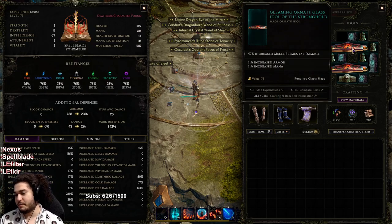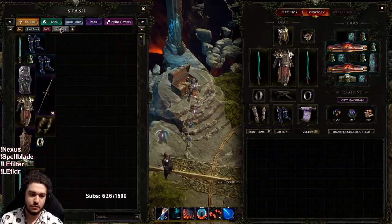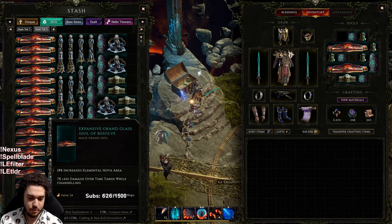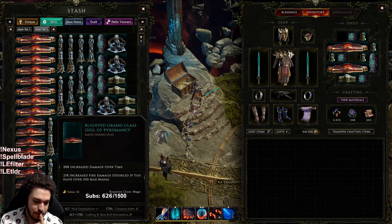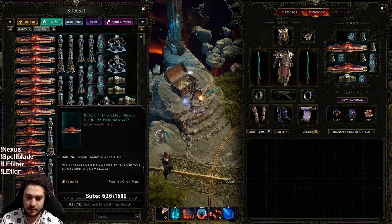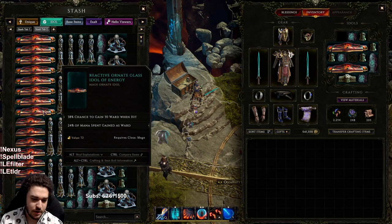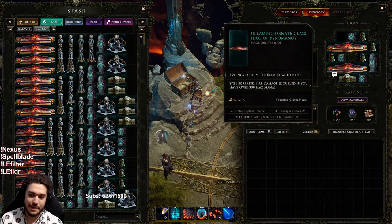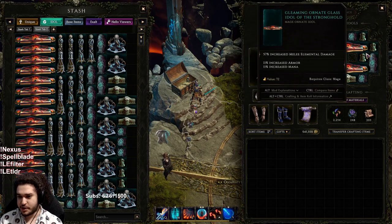My idols are kind of all over the place. The main thing to know is that large idols can roll pretty high melee elemental damage, which is pretty nice. The smaller idols can roll some cool stuff too — like mana spent gained as ward, or fire damage doubled if you have over 300 max mana (which we will have). We want elemental damage, not just fire or just lightning. You can also get percent armor and percent mana on these, which is awesome. The rest are pretty much just helping me cap resistances.